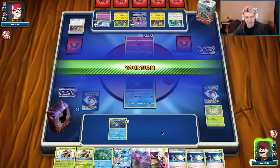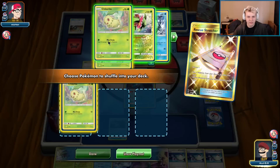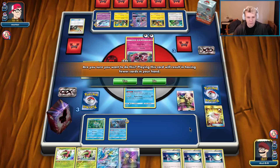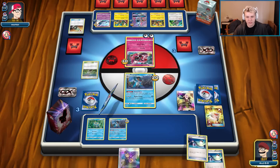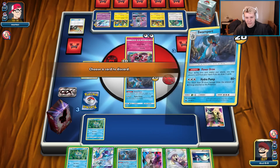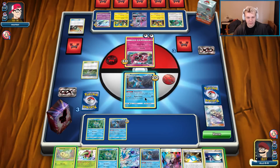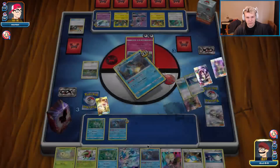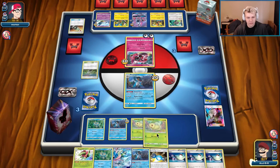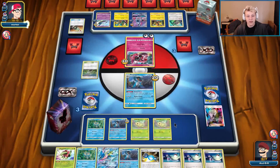I wouldn't hate benching Froakie here. There's the Rescue Stretcher — shuffle three Chikoritas back in. I'll bench Froakie and then play Cynthia. We just want to find Chikoritas and then build on the hand. It's not too big of a deal that he did that — a little annoying, but I can definitely get through it. Chikorita, Chikorita and pass.